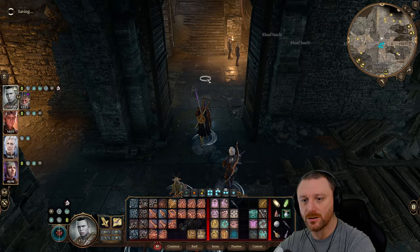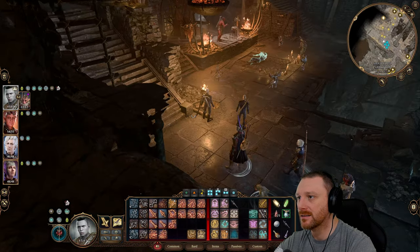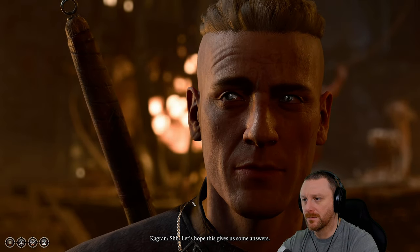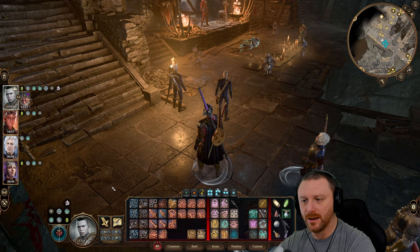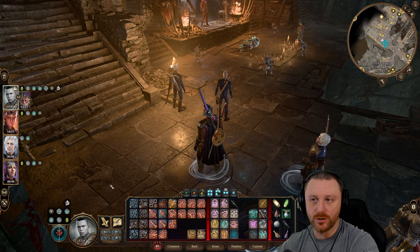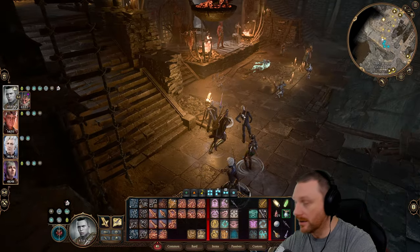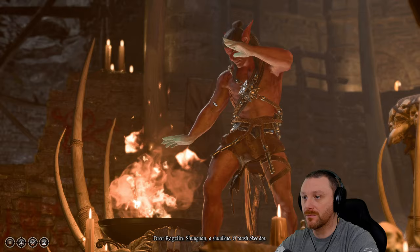Let's go in here and talk to Dror Ragzin. Oh, we can raise this — Hagran. Let's hope this gives us some answers. I feel like that's the best thing to do. We've already showcased stealing, there's nothing much to it, so I'm just going to do it off camera whenever we want to get something or loot an area clean.